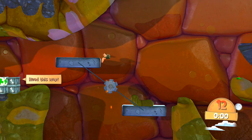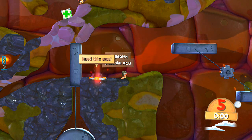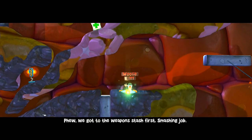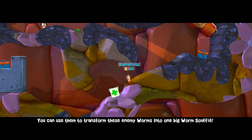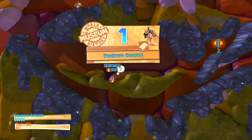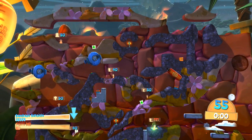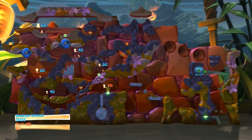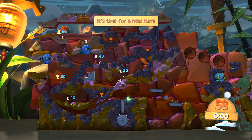Right, there we go, on to that one. Grenades, shotguns, more health — I can't see how much that was. We've got the weapon stash first, smashing job. You can now use them to transform these enemy worms into one big worm soufflé. Just scouting the area — all the worms are on the left-hand side. We've got 111 health, so that health crate contained 50 health.